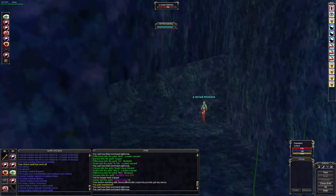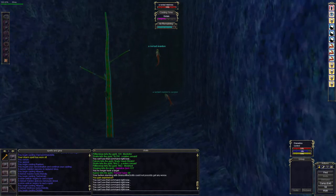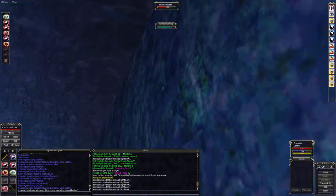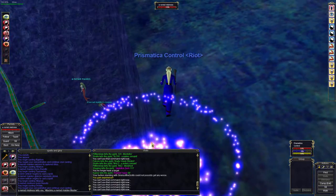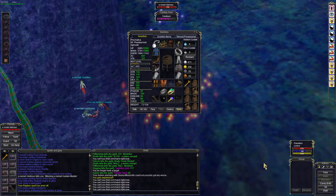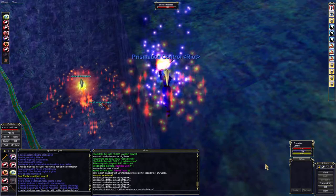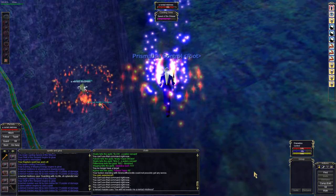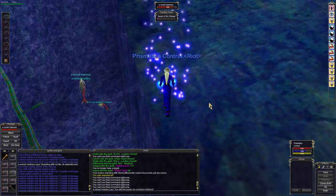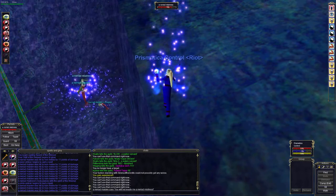And then immediately Tash her so she doesn't regen, because Rapture has a pretty high blur chance. Now we've got her over there and we'll go back to our Dictate technique. We'll send our Dictated Mistress over and she'll finish her off.